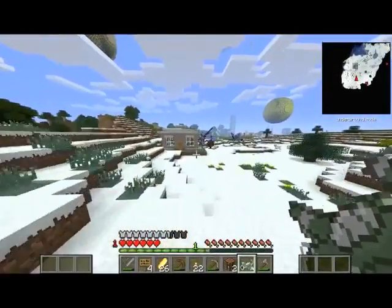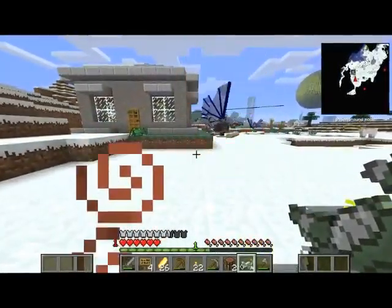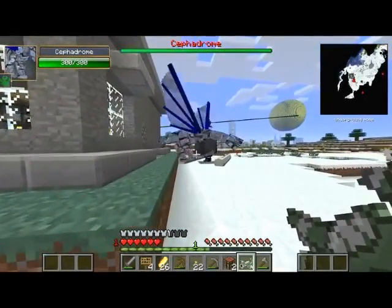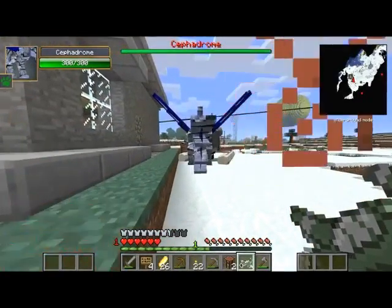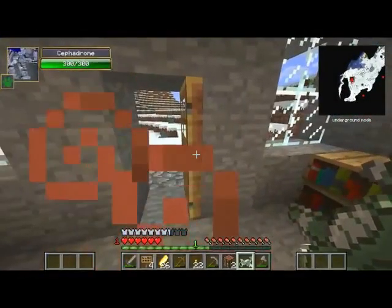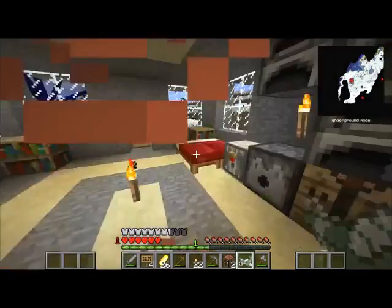All right, so in the next video I will test fly the Embraer 314 Super Tucano and show you what it's capable of. Look at him — he's just spinning in circles in my helicopter. In the next episode I will fly my Embraer 314 Super Tucano. I will see you in the very next video.